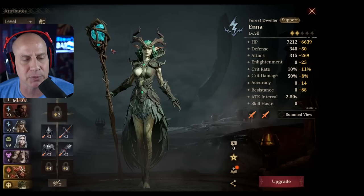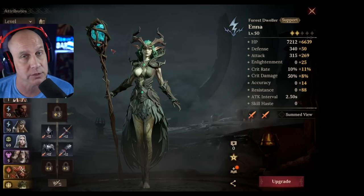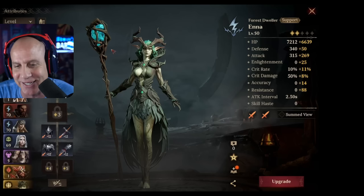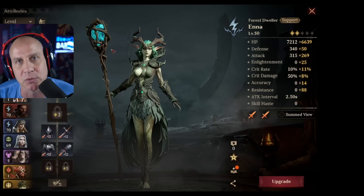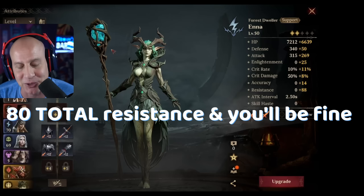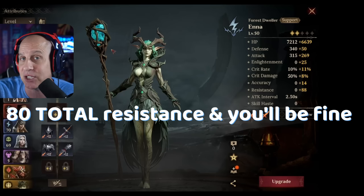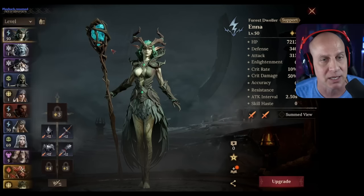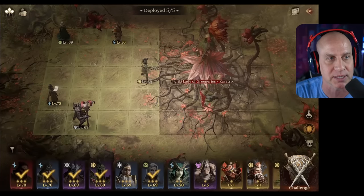I did bring in Inna because I wasn't sure if we needed to remove those debuffs, but we didn't need to. You need a resistance lead — I'm talking way later in the stages. You're going to need a resistance lead, we're going to need her to remove the debuffs. She gets really strong later on, maybe floor 15, 25, if she appears every 10 floors like she did in beta. So I made these two have high resistance and put them down here where they're going to get hit all the time.